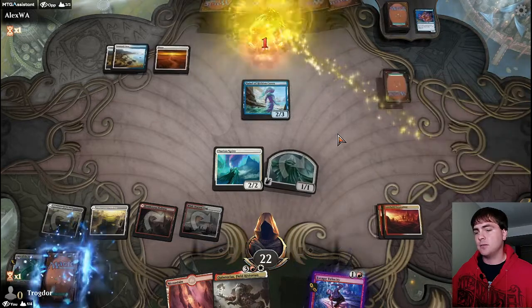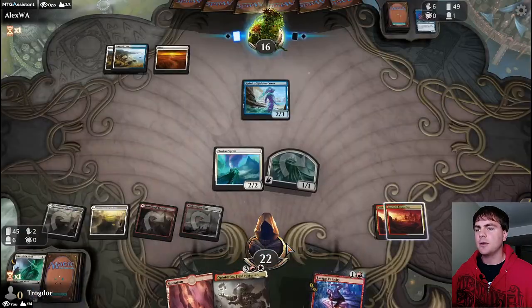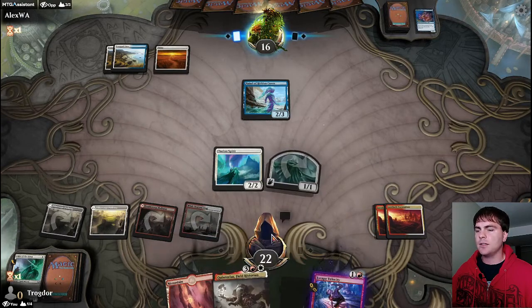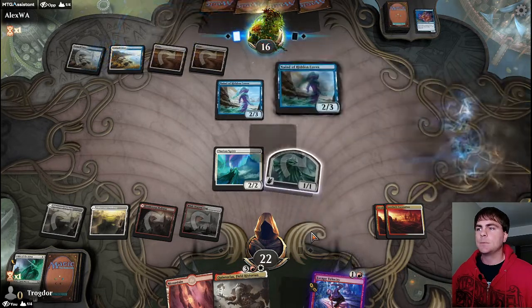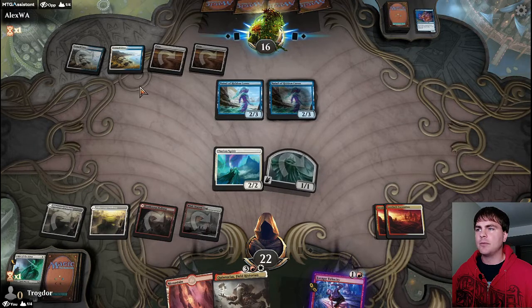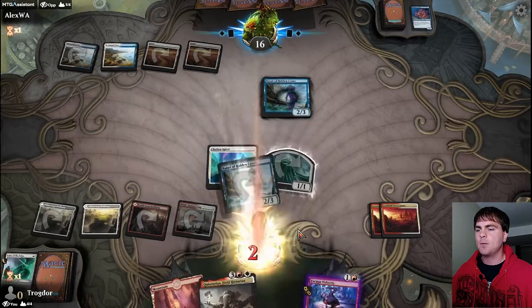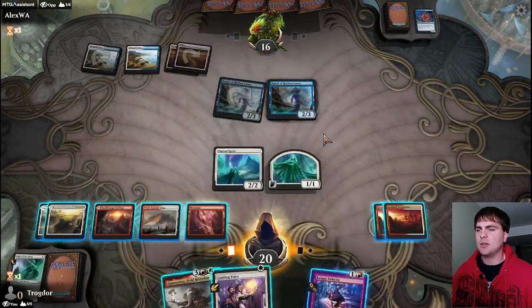Both of those would have been nice. We're filling up our graveyard pretty good and we've got escape in the graveyard, with Quintorius on deck to come online next turn if we draw a land. Hopefully they don't have any removal in the form of exiling Quintorius or killing him - hopefully they just Pacify him or something so he can't attack or block.